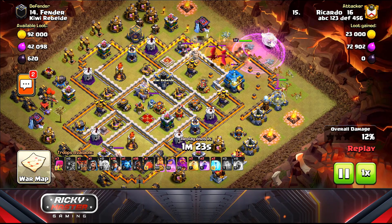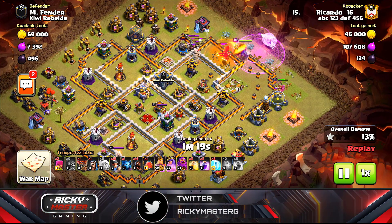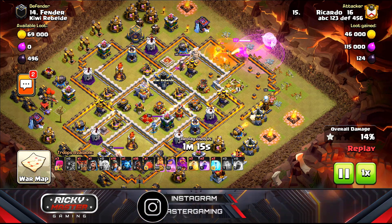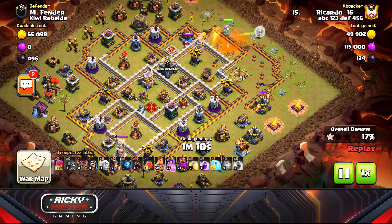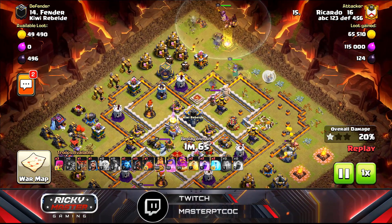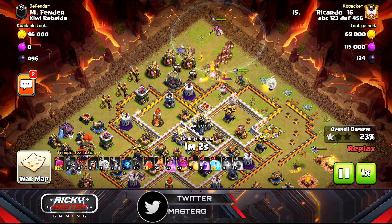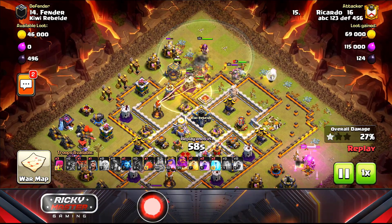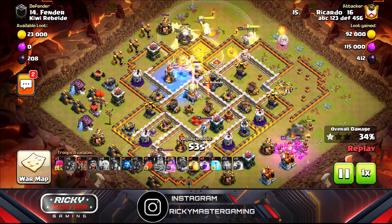My wall breakers went a bit off-path, so I dropped the poison and got the clan castle out of the way. The king is funneling the left side, queen is going right. I dropped my miners and hogs near the queen so they take some destruction, the queen will get the king, and I drop a heal. Then I popped the warden's ability as the troops go into the inferno.